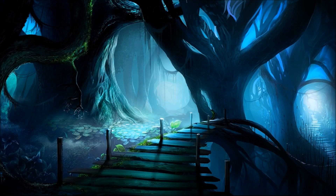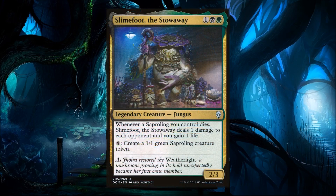Welcome to Slimefoot the Stowaway. I hope you're excited for some Sapling green-black Aristocrats — it's been a lot of fun. Let's take a look at Slimefoot. We're looking at colors green and black. Whenever a Sapling you control dies, Slimefoot deals one damage to each opponent and you gain one life. Then for a four-mana activation, create a 1/1 green Sapling creature token.